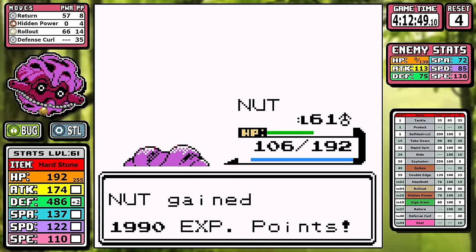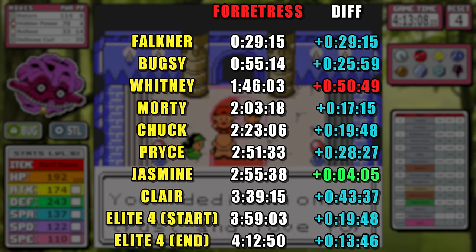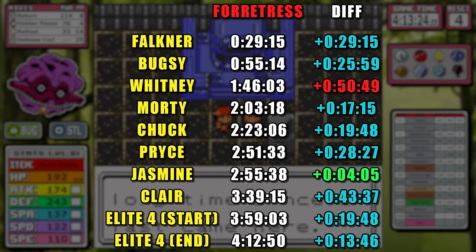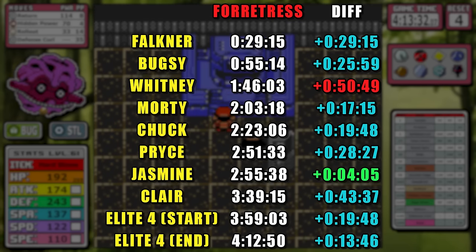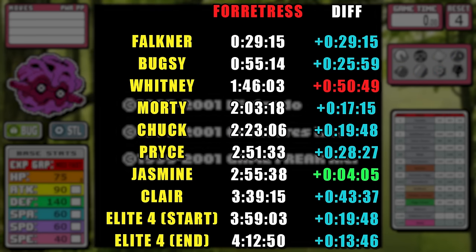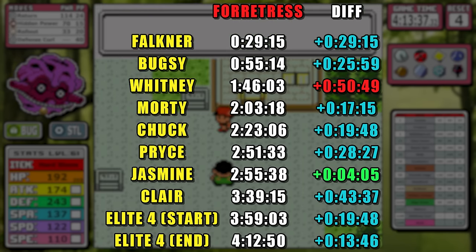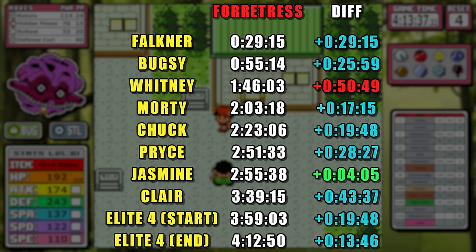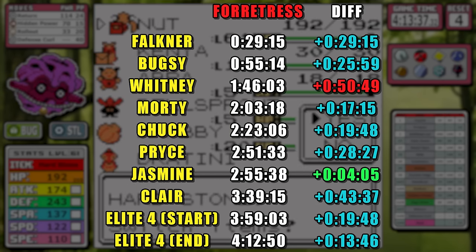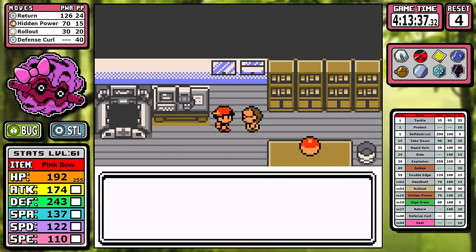That means Forretress finishes the Elite Four. Let me go over some split data. The format is self-explanatory: splits on the side, time in the middle, difference on the right, color-coded. The slowest split is clearly Bugsy to Whitney — the insane PP grind and Struggle strats against rival 2. The fastest split is Pryce to Jasmine. Notably the second fastest split is Elite Four start to end, which shows why you probably shouldn't hoard your Rare Candies for the end of the game. Imagine how much faster this would be with five or ten extra levels. But this is the overall split data — Forretress still has Kanto to go.